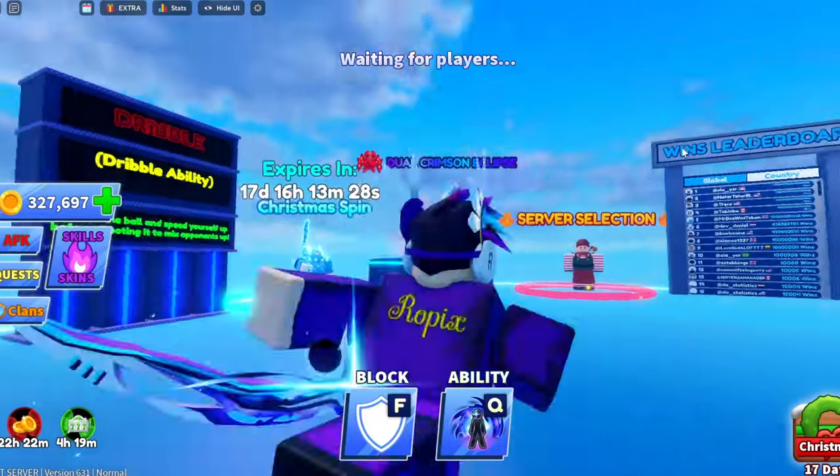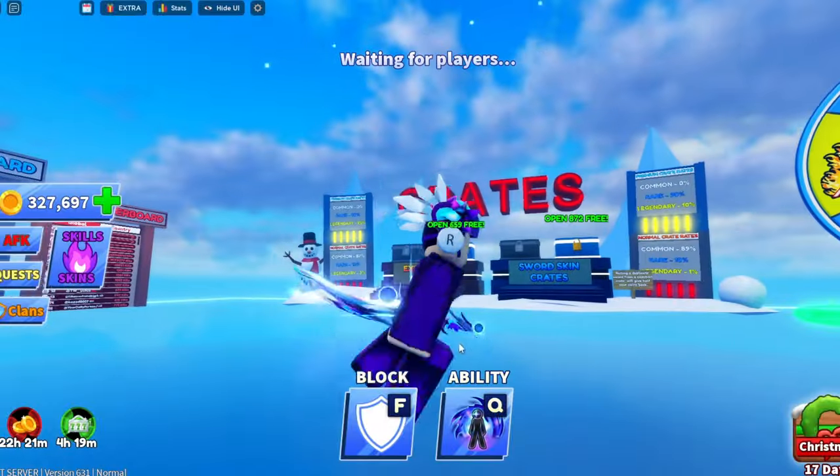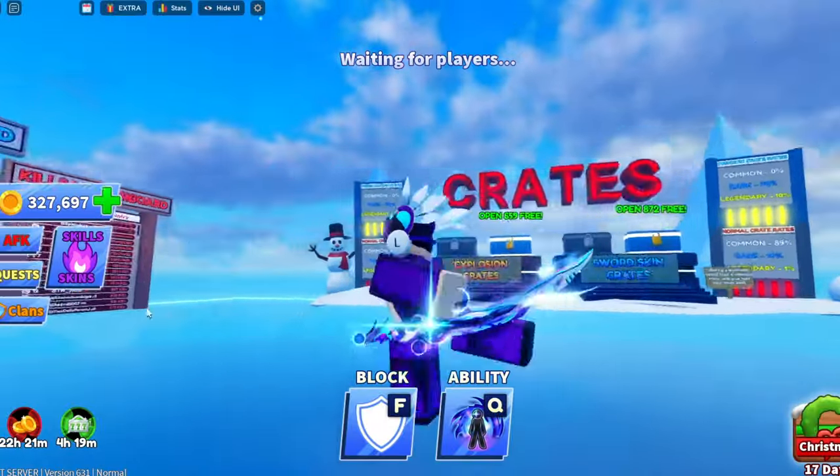So the first weapon is the Prismatic Katana. It looks very cool — it's got orbs on it. This is what it looks like when you're running around.